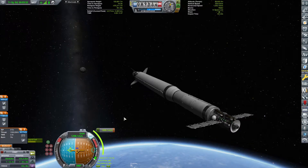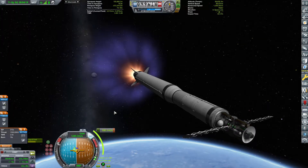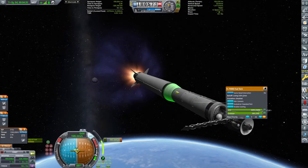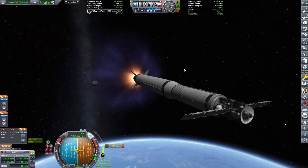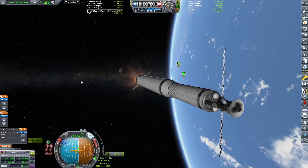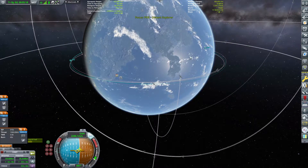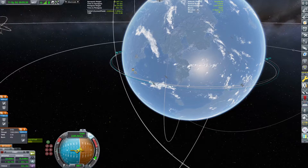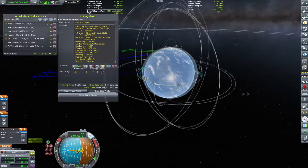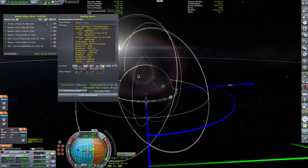Alright, 1,000 meters per second — popping the fairing. This is our distant worlds Explorer which will be going to Plock, one of the planets in the Outer Planets Mod. It has two Tundra RTGs despite also having solar panels. I've never been to Plock honestly, so this is a very exciting mission. I have no idea if the solar panels this size will produce enough electricity for the science experiments, so I figured I'd just — Plock on the RTGs, pun intended.